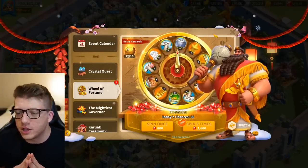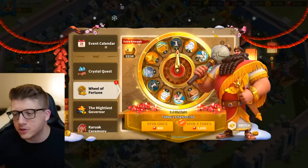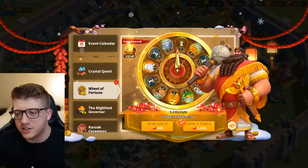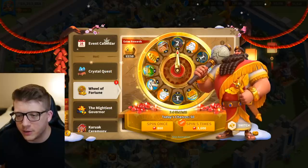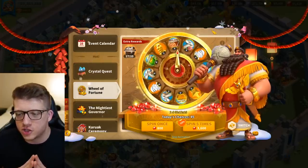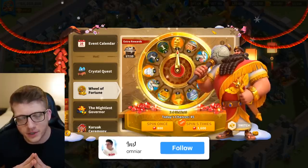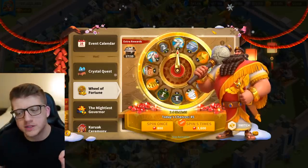We're getting absolutely nothing useful - taking it raw basically. That was the worst - complete trash, literal garbage, nothing about that was good. Let's claim our little sculpts and pop another 3,600 gems into this stupid machine and get corn out of it. Thank you for the extremely expensive corn and building speed ups. This is why I don't spin the wheel.